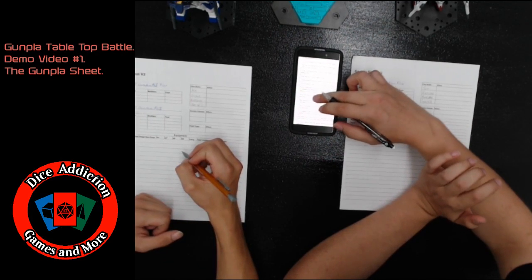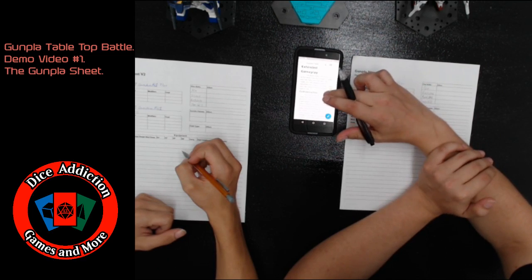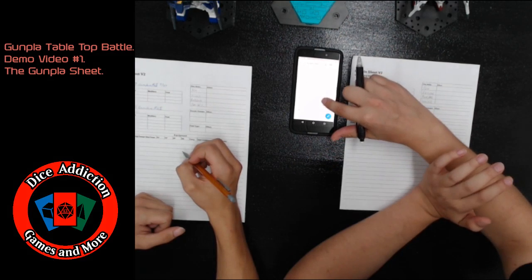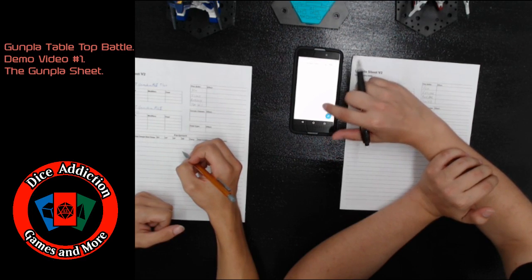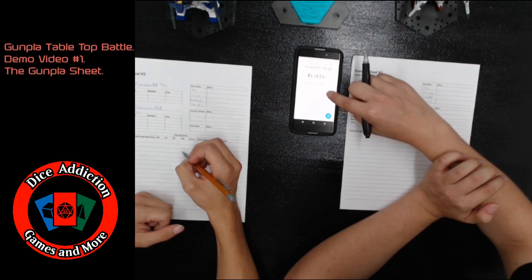Next up, we go over to our Gunpla name. In that field, you're just going to write whatever name you've given your Gunpla. If you straight-built your Gunpla, you're just going to write whatever its given name is. After that, we're going to determine our Gunpla stats.